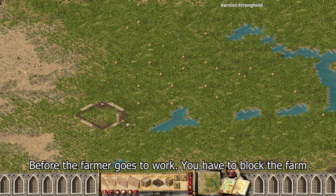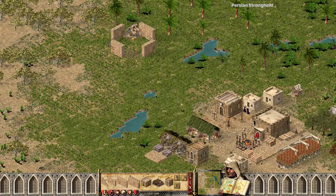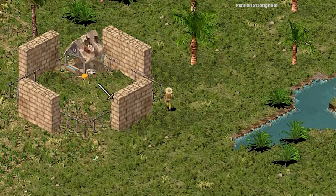Before the farmer goes to work, you have to block the farm. This building is currently functioning, my lord. By blocking the farm, you will be able to manage cow production.